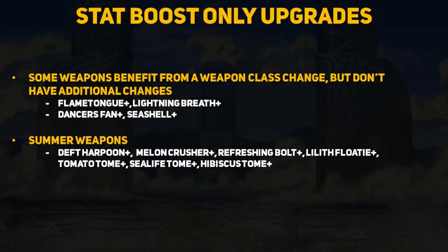There are some weapons that benefit from a weapon class stat boost but otherwise have unchanged effects. For example, all dragon breath weapons get +1 additional might while Lightning Breath still does the same thing. The dagger class seems to be all over the place with many weapon upgrades getting different increases in might, but they all appear to have the same might once upgraded. It also seems like all the summer weapons did not get any effect changes, but it's nice to see that they are upgradable.